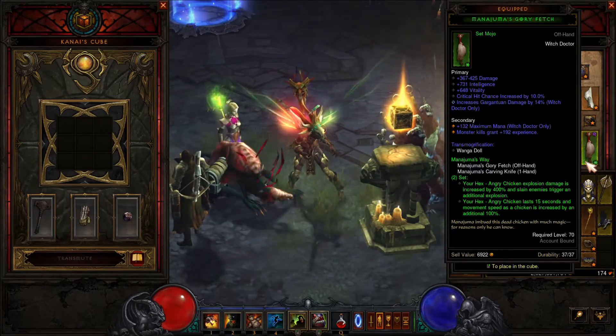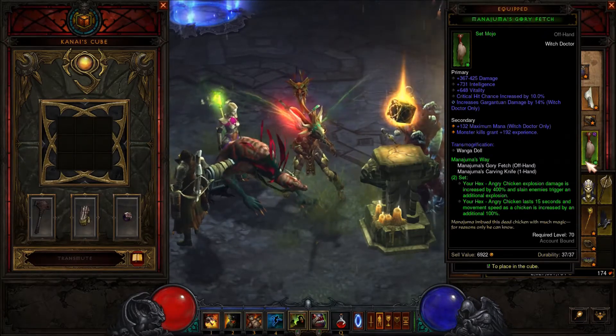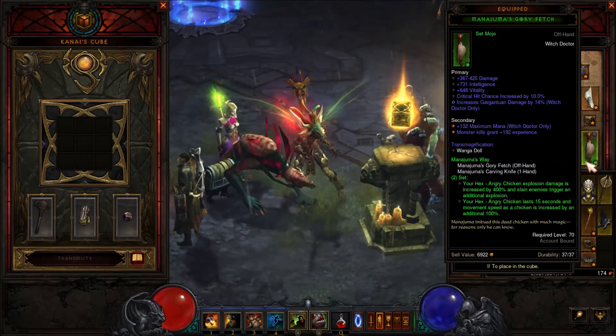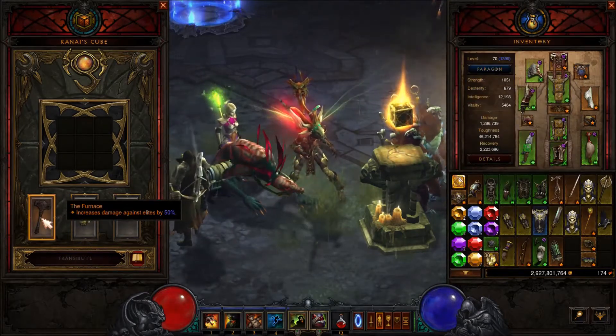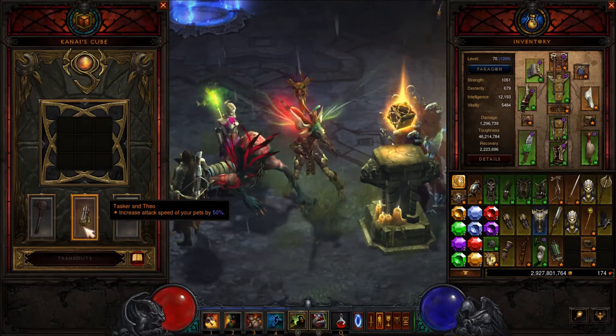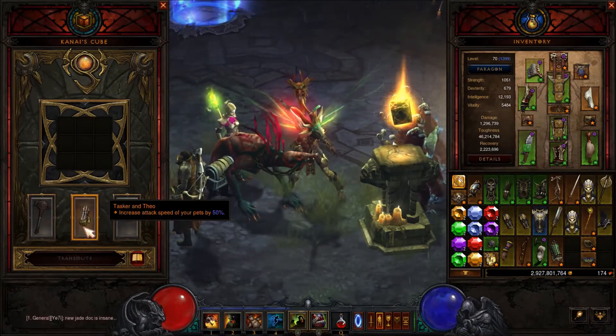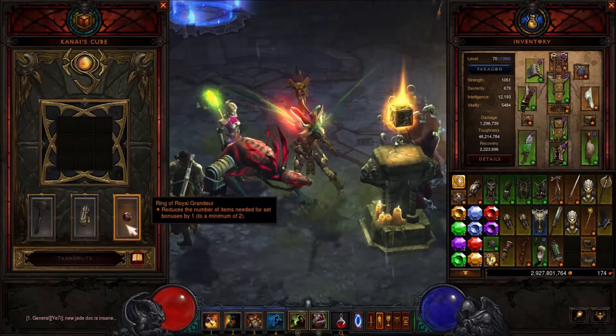For the Kanai's Cube, you want to use the Furnace — the well-known Furnace — which increases damage to elites. Then we want to use Tasker and Theo, which increases the attack speed of your pets. And as the last slot, Ring of Royal Grandeur so we can get the six set bonus.